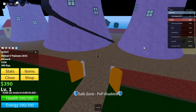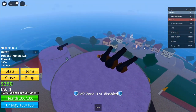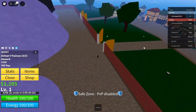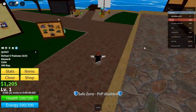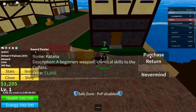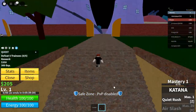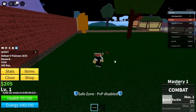Combine codes for longer play: while you can't stack the EXP multiplier, you can extend the duration by redeeming multiple codes in a row. If you plan on playing for an extended period, redeem multiple EXP codes to keep the bonus going. Stat Reset Codes: if you feel like your character build isn't working for your playstyle, stat reset codes will let you reallocate your points and optimize your stats for the type of gameplay you prefer.